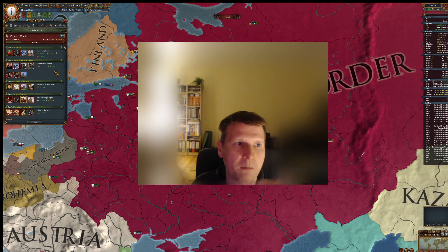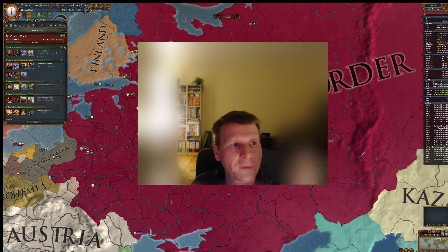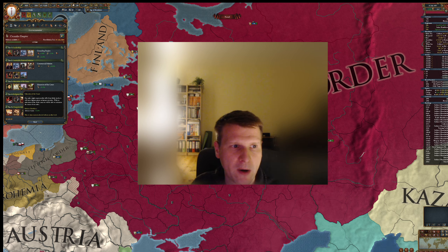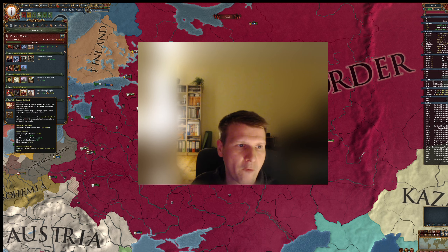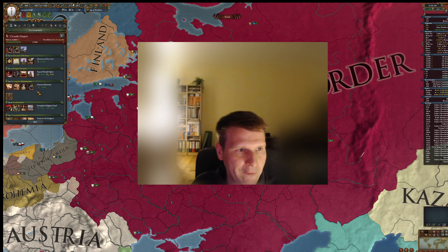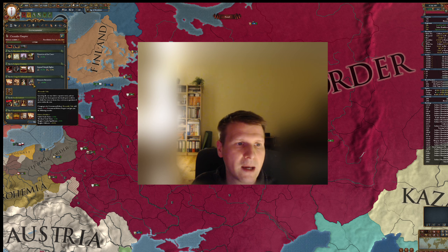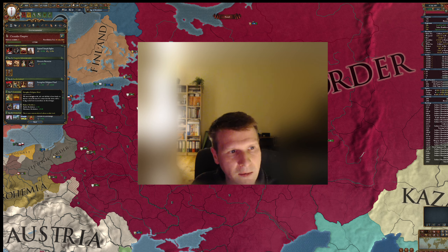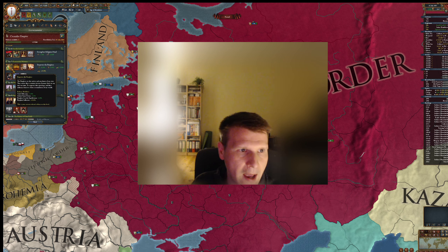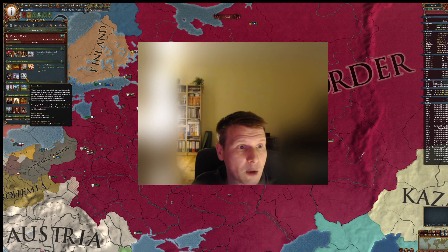Here are my top picks summary: Tier 2 — manpower recovery speed, external mission or commercial mission. Tier 3 — always go for the advisor cost. Tier 4 — two options: Expand Temporite or Lands for the Church. Tier 5 — nothing wrong with Monastic Breweries; if you don't have it, take Mercantile Tithes. Tier 6 — take Partial Secularization when available; after the 17th century, pick Strengthen the Religious Head. Tier 7 — Empower the Burghers; if playing a tall nation with economic ideas, pick Lockean Proviso.